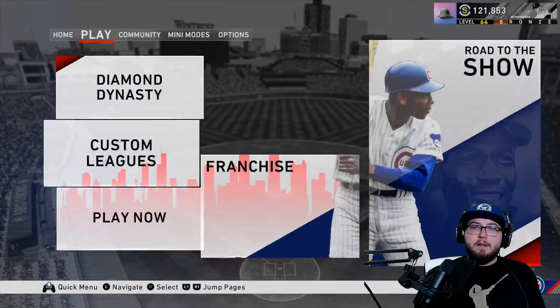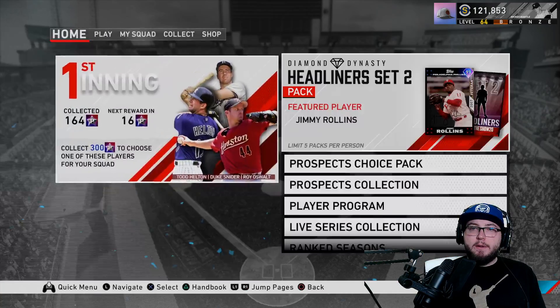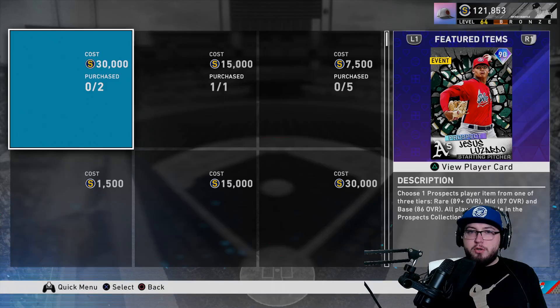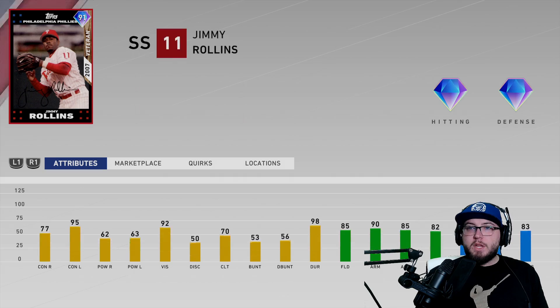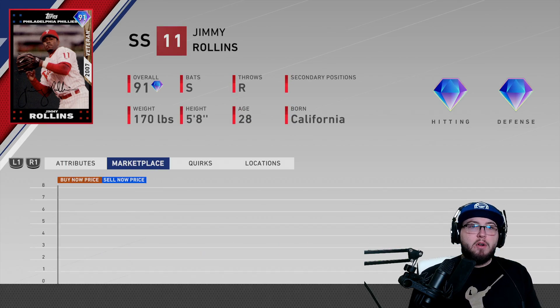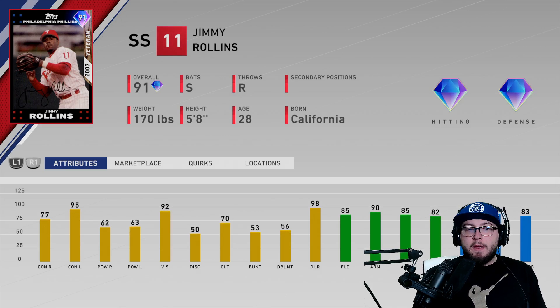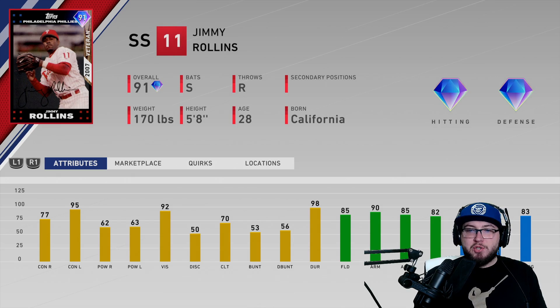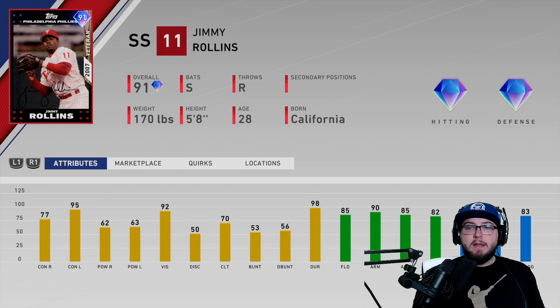Then we have the headliner set pack which includes Jimmy Rollins — a new legend in this game. 91 overall with an impact veteran card: 77 contact versus righties, 95 versus lefties, power at 62 and 63, 92 vision, switch hitter. Might have to get this card and play him at shortstop — 85 fielding, 90 arm, 87 speed. Solid card all the way around and a great legend to add into MLB The Show.